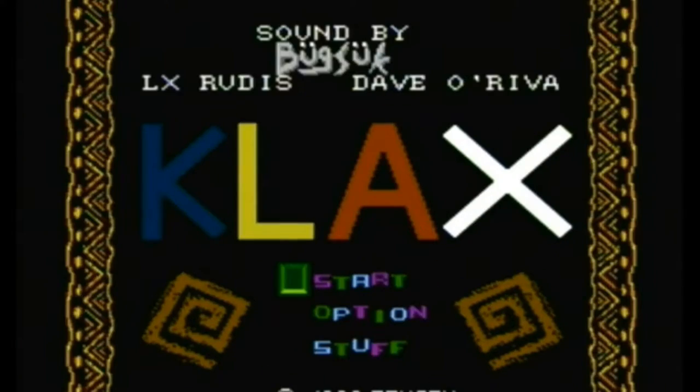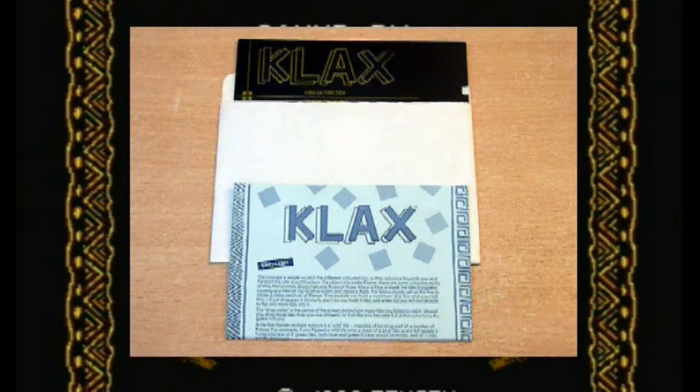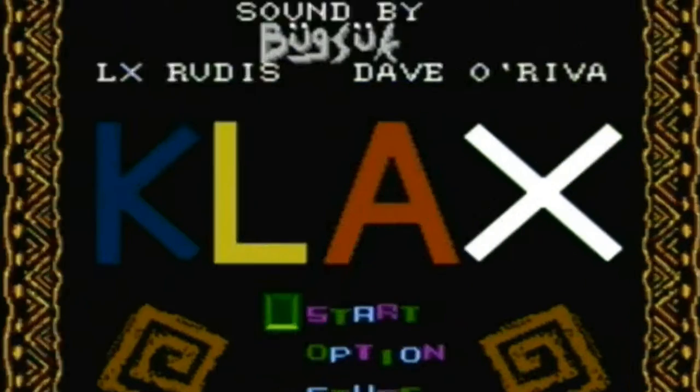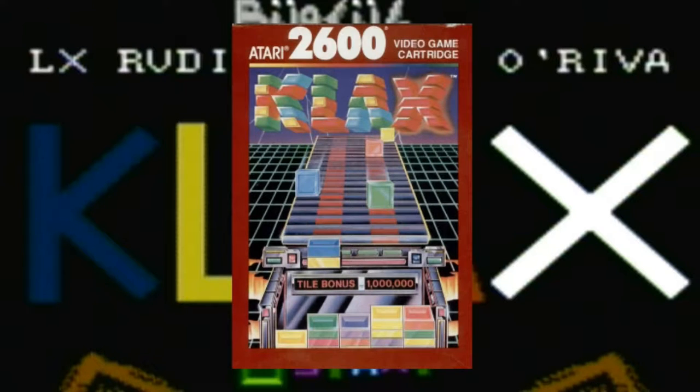Everything includes, but isn't limited to, the NES, the TurboGrafx-16, the Game Gear, the Commodore 64, the Sega Genesis, the Amiga, the Atari Lynx, the Atari 7800, and even the OG father of gaming as a whole, the Atari 2600 in 1991. Who needed that port? I will never know!